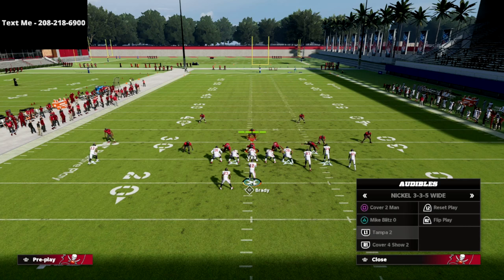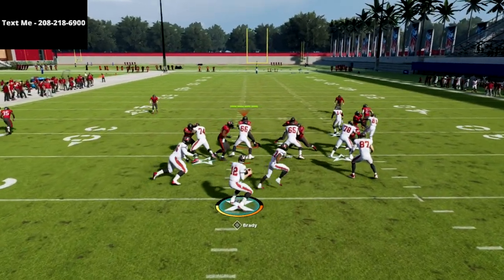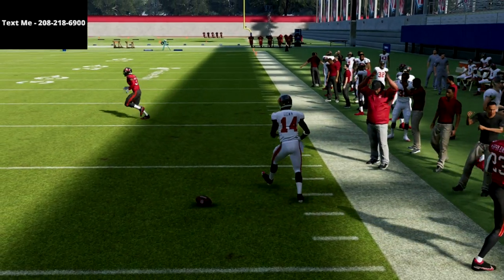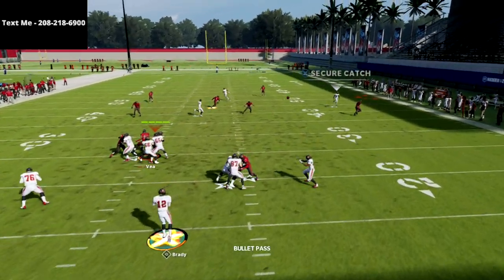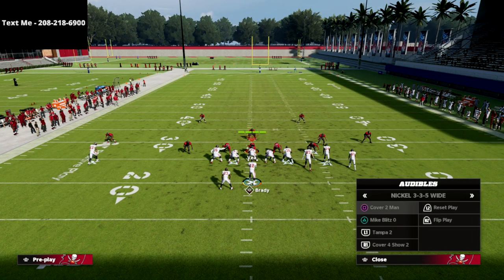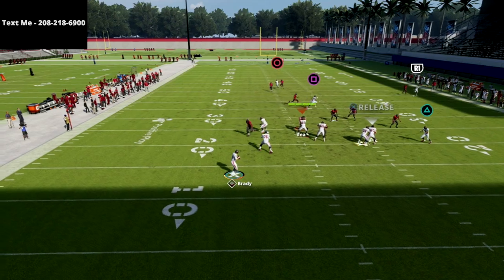One more thing: the corner route on the R1 receiver. If you're suspicious they're not in Cover 4, leave the corner route — he'll beat man almost every single time, and against zone you have a natural high-low on that side. Against Tampa 2, you've got a delay fade plus a corner-flat concept, making it super easy. Just pass-lead it up against Cover 2. Without the streak it still does a pretty good job, though it's not quite as effective.